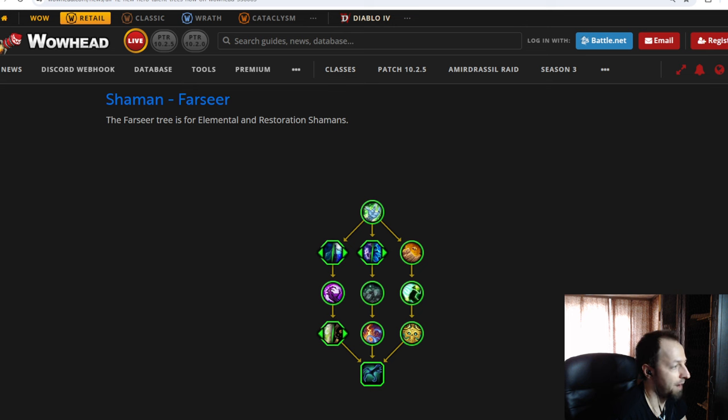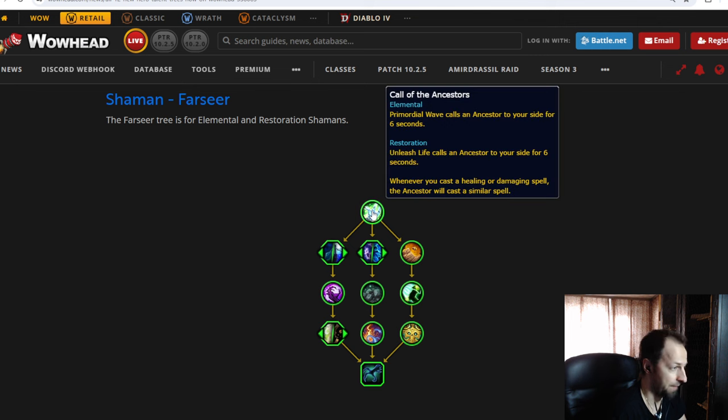Keep in mind that I play Restoration and Enhancement, but I don't play much Elemental, so I won't be able to comment much on how applicable all these talents are to the Elemental spec. Everything in this tree revolves around Call of the Ancestors, which means you can summon a small pet — something like the Grove Guardians of the Druid — that will assist you. Whenever you cast a healing or damaging spell, the Ancestor will cast a similar spell. I don't think they'll be hitting for the same amount as the originals, because that would be overpowered — like casting a Healing Surge and having the Ancestor also cast one would be double the power, roughly 100% increased healing.